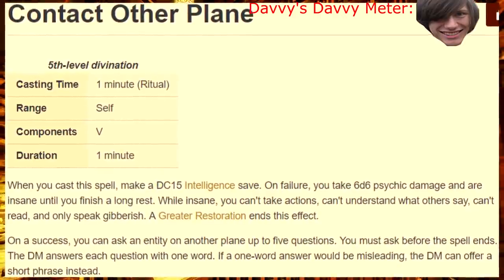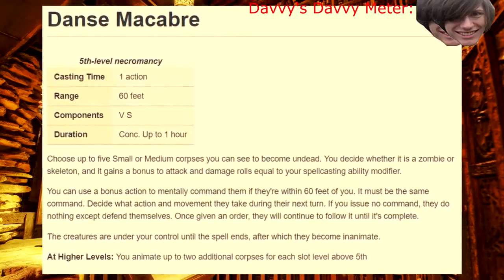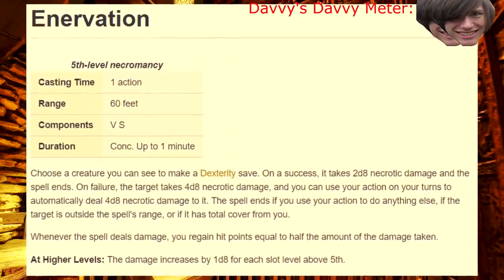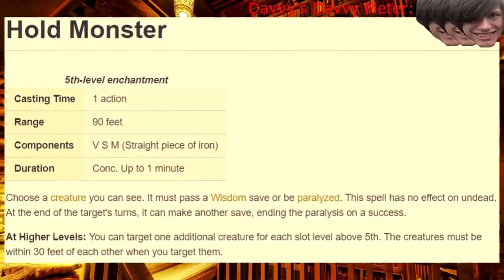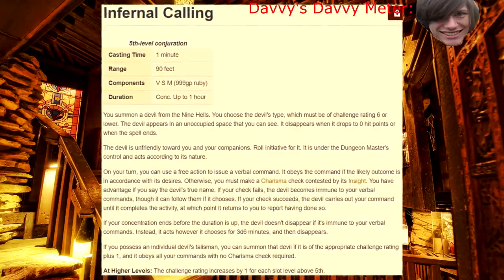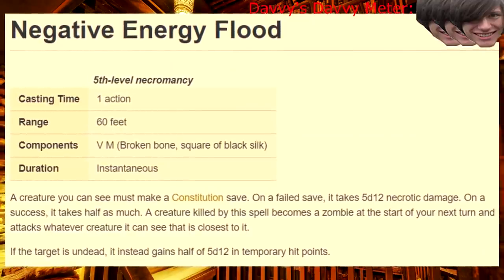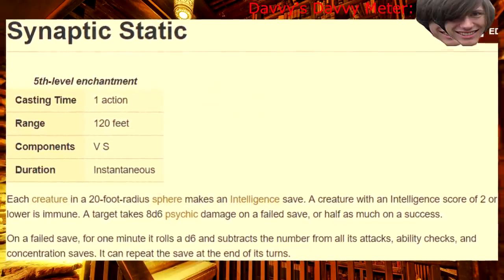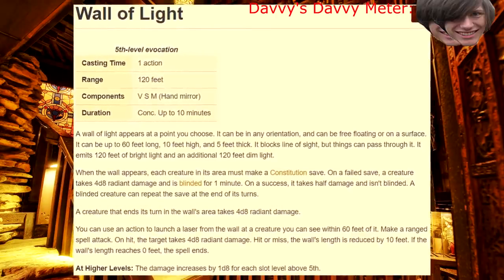Fifth level! Contact Other Plane — hello? God? I made a bad business decision. Dance Macabre — if you want to raise the dead, this spell is pretty good. Dream — very roleplay heavy, take it at your own risk. Enervation — gross, but powerful. Far Step — I still prefer Dimension Door, but here's a substitute if you want it. Hold Monster — better than Hold Person. Infernal Calling — it literally wants to kill you, and there's no guarantee that it won't unless you have a magic circle. Why are you like this? Negative Energy Flood — sounds like my mother. Scrying — useful for you, better on somebody else. Synaptic Static — it's not even your best AoE when scaling is taken into account, but the debuff isn't awful. Wall of Light — God wills it!